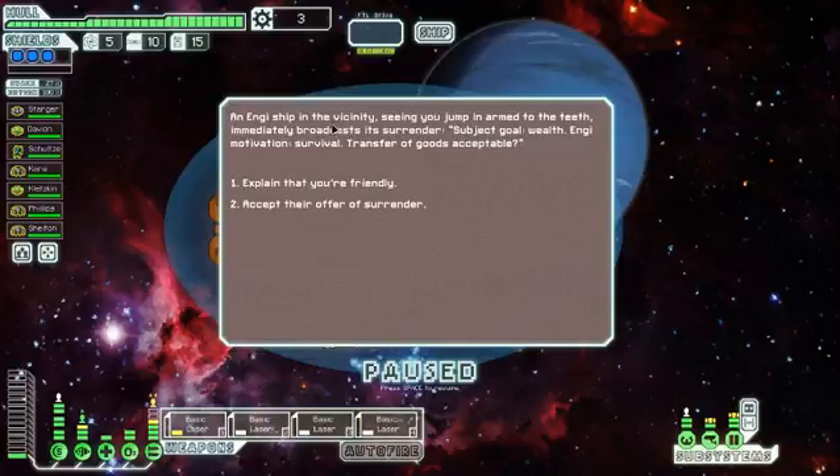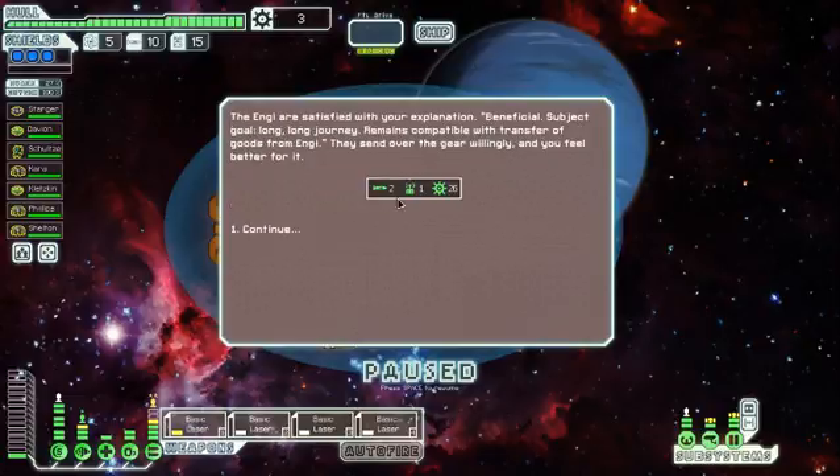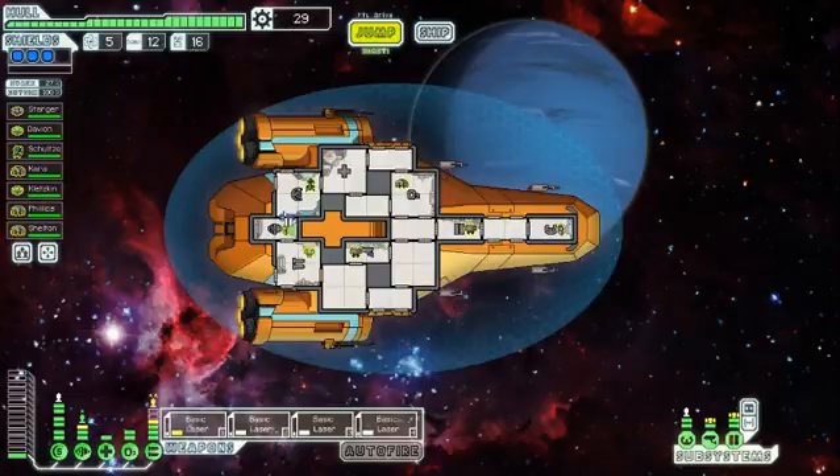An engine ship in the sector, seeing you jump in armed to the teeth, immediately broadcasts its surrender. Subject goal: wealth. Engine motivation: survival. Transfer all goods acceptable. I'll explain that I'm friendly and they give me stuff. No fuel, but they give me two missiles and one drone. I don't need drones because I have no drone bay. Stop giving me drones! Can all these creatures stop giving me drones? I don't need drones.